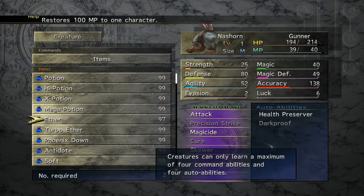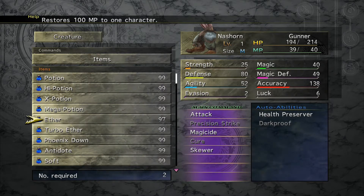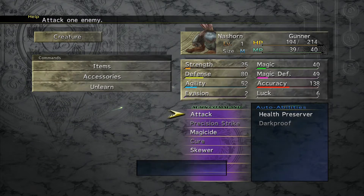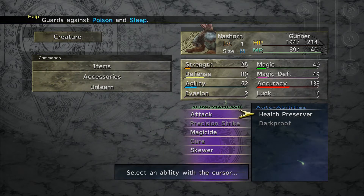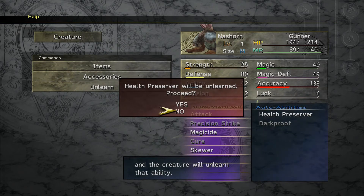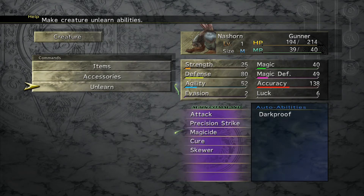Original or maximum of four commands. You can unlearn — never mind, we're all good. Health preserver. He has those under his magicite? That's interesting.